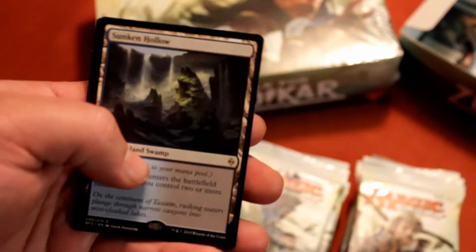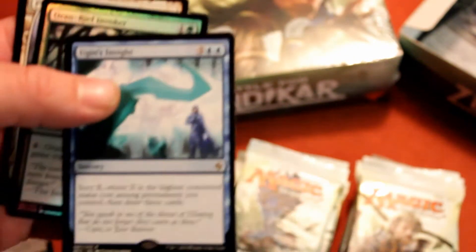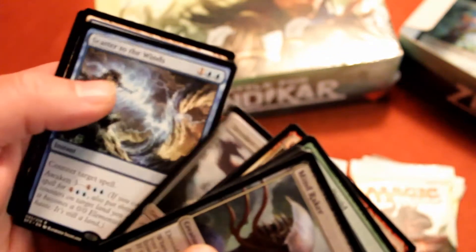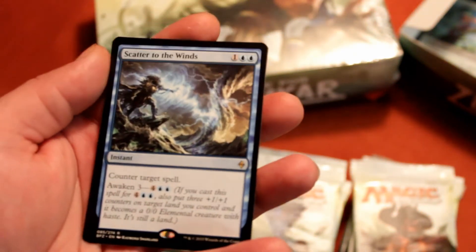Sunken Hollow. I think these dual lands are really awesome, especially when you use fetches. The fact that they are swamps and islands is just really amazing — I think they're going to go back up in price eventually. Ugin's Insight. And another foil. Scatter to the Winds — a very nice counterspell.